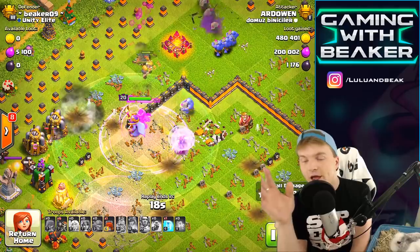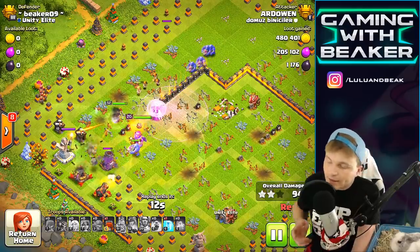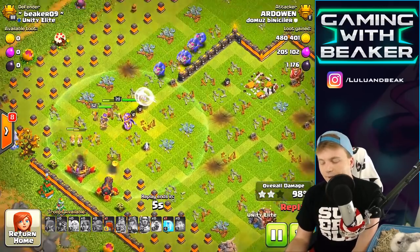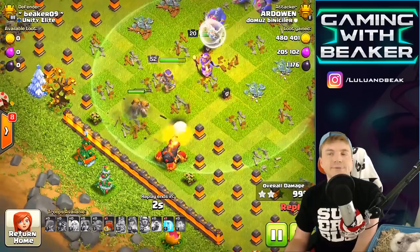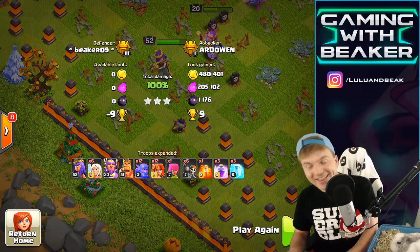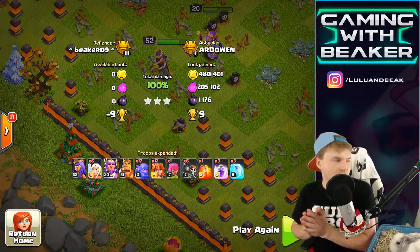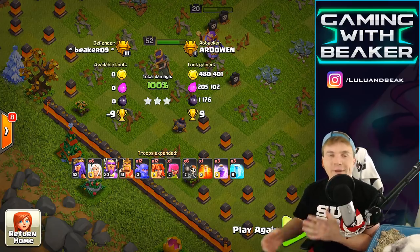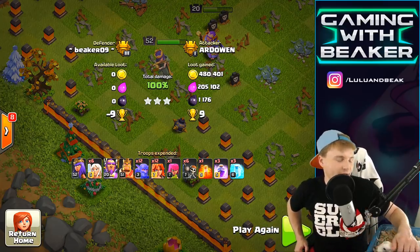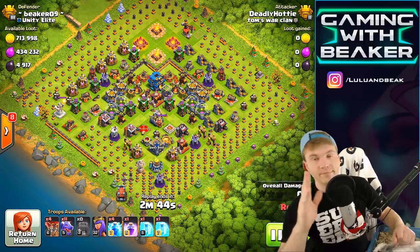This could have been an easier three-star if they dropped all the valkyries earlier — they came in a little late and there were some freezes. But it ended up being a solid three-star — 95%. Could have been a little easier, but results are results. And they didn't even use the siege! That means they didn't use their clan castle either — being frugal with clan mates' troops, which I can appreciate.